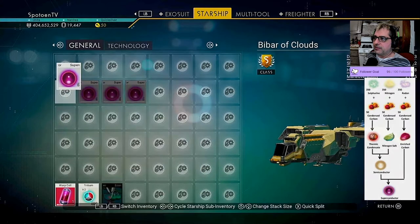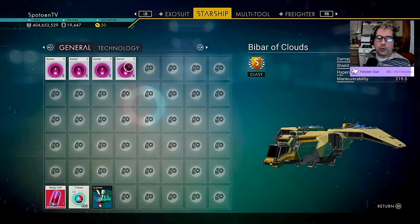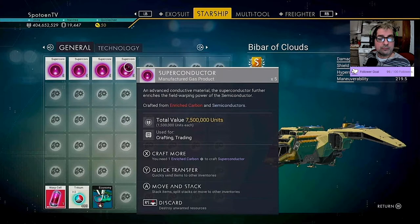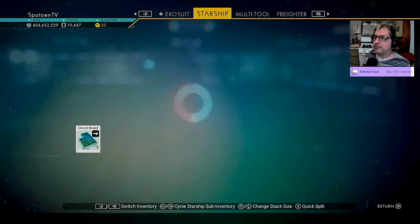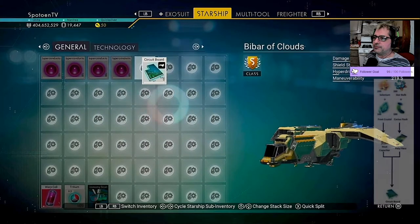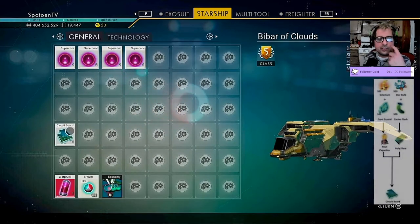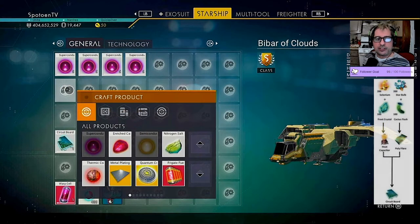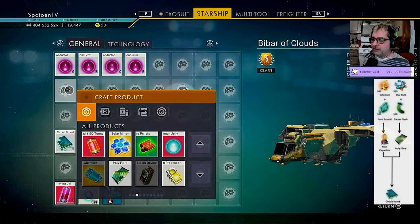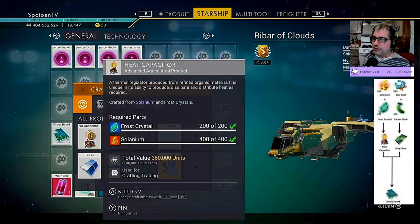Nice, so this is half of the quantum processor — quantum processor, sorry. We already have one crafted; we'll put this here because it's not going to be quite ready yet. A heat capacitor — I know we have the general ingredients for it, but can we make 20? I don't know.